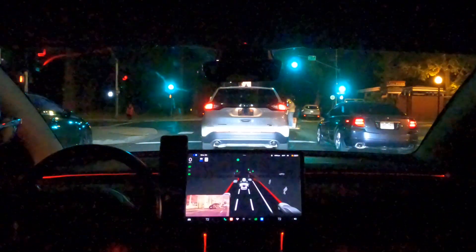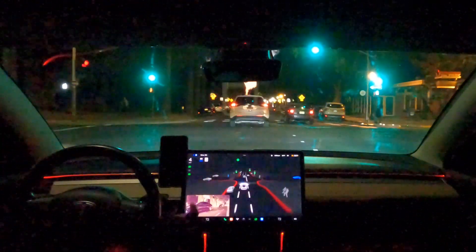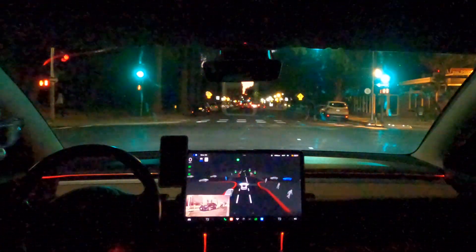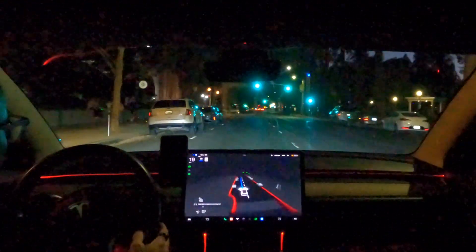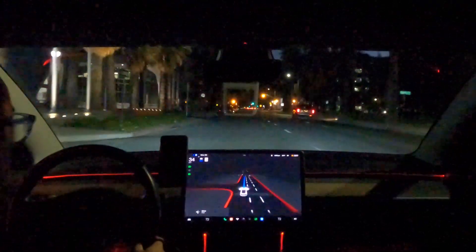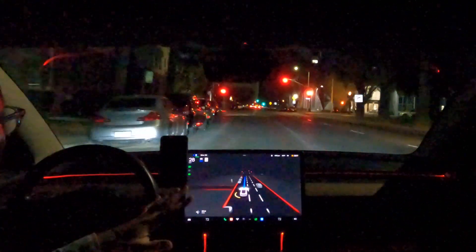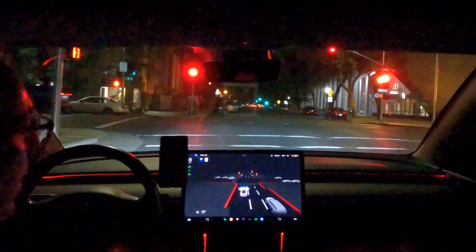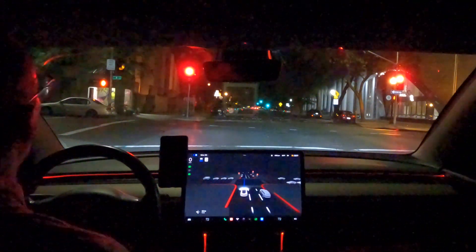There are scooters and pedestrians crossing. It already detected them from way back there. I actually tapped the throttle a little bit because we were sitting far back. I would have moved up personally just a little bit, but that's okay — the car was waiting for the pedestrian, and this was perfectly safe. That's how it should be acting. Personally I would have moved up a bit since I was basically impeding the lane, but it's stopping perfectly.